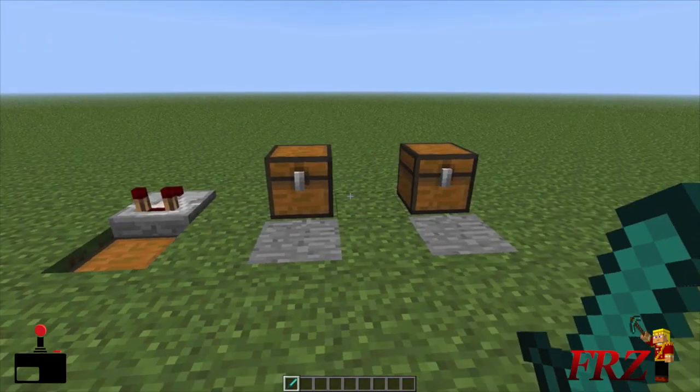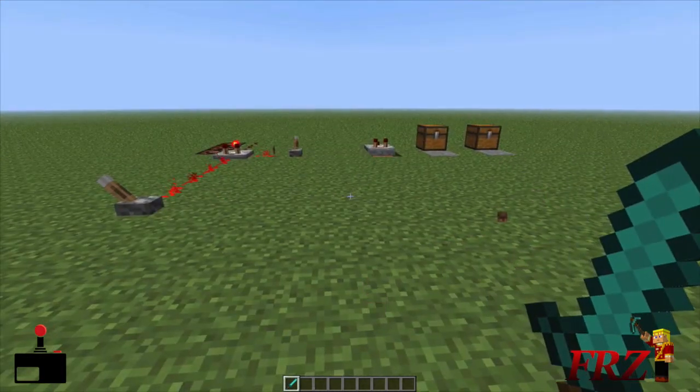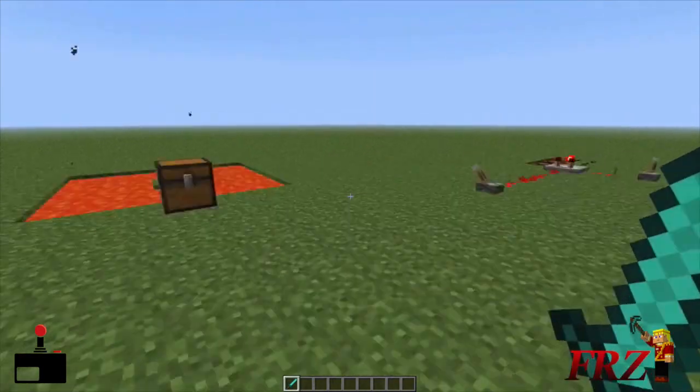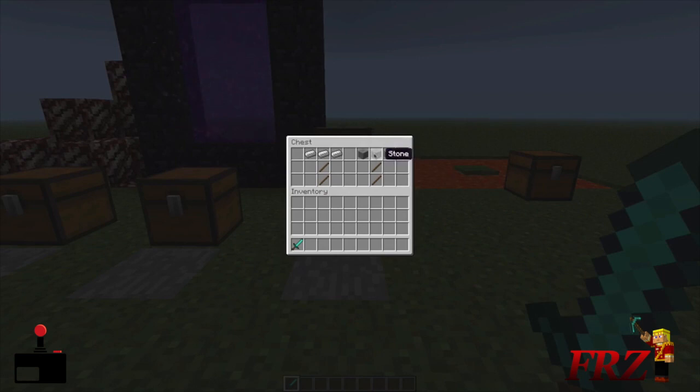Now these are the basic steps to getting it. Let's say you're in survival and you need to actually get this — these are the main steps from the beginning. You're going to want to get yourself a stone pickaxe. Remember, we're in Minecraft 1.5 survival, so you just start a new world and you want to get a comparator.